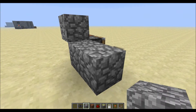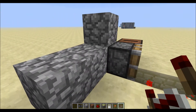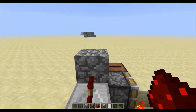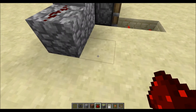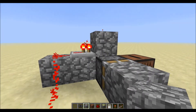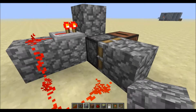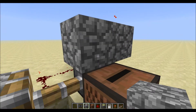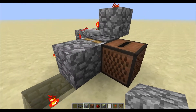Place cobblestone there — or whatever block you want — like that, and then add another one there. Then put a redstone repeater, redstone dust, redstone dust, and connect it. Then put a block down — it should be on, but the piston will not go forward until you trigger it.